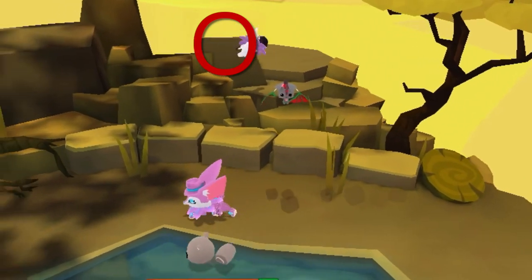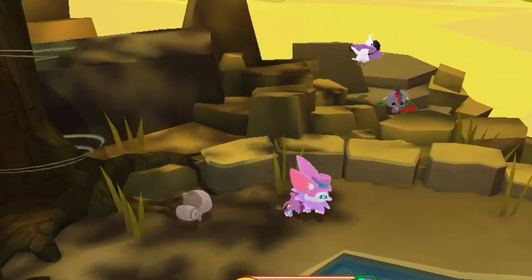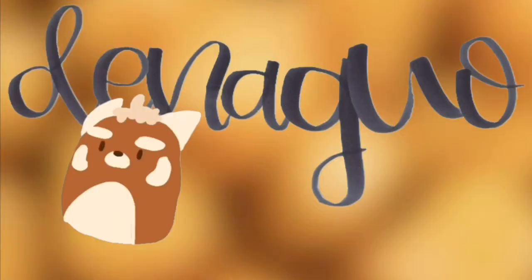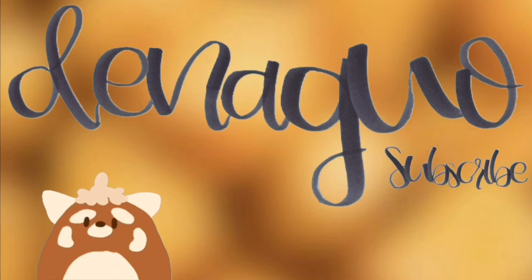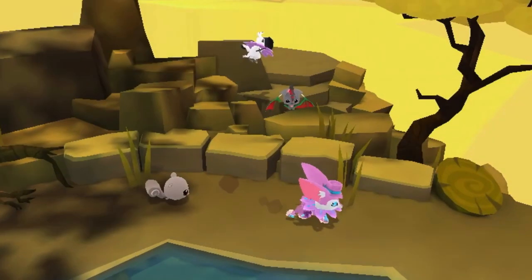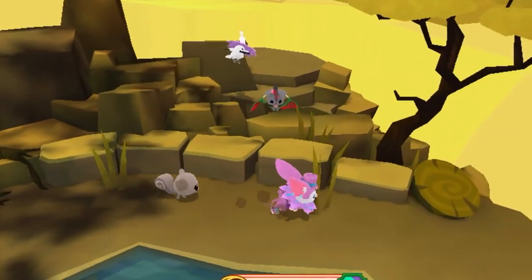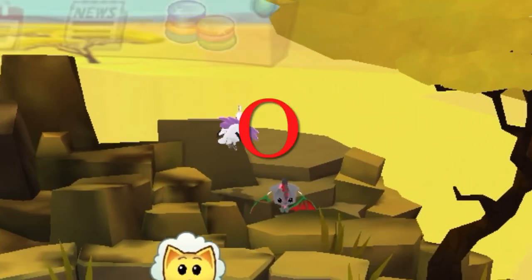Hey Jammers, Den here. Welcome back to another Animal Jam video. Today I have a super cool glitch that I want to share with you guys. I was just in the fox layer advertising for my shop as I usually do when I saw this super weird toucan on top of the rocks.